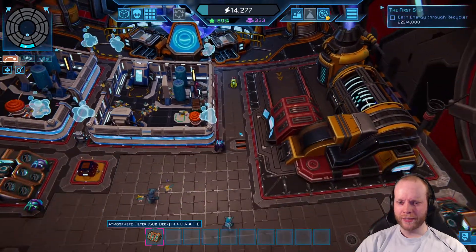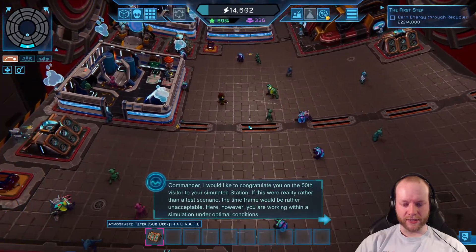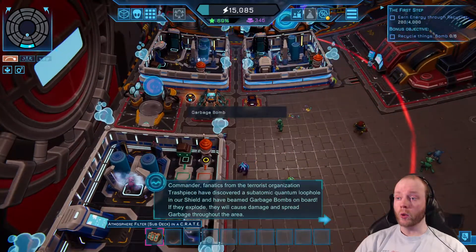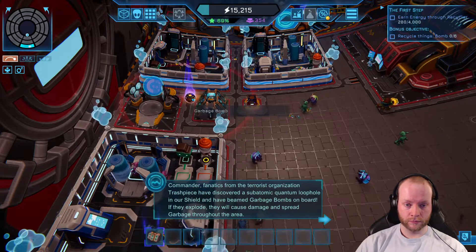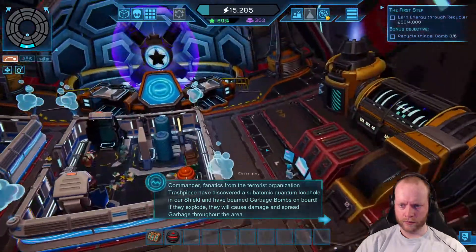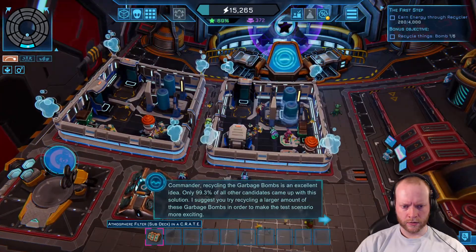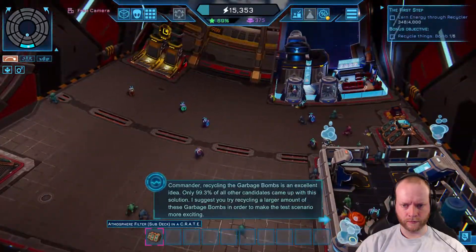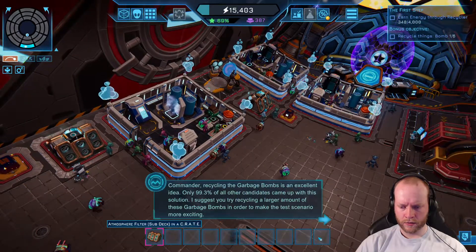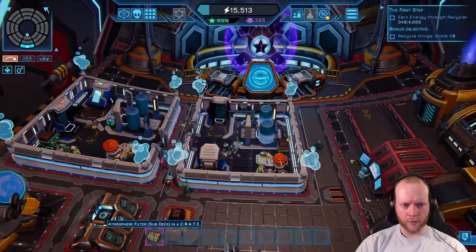We hit 50 visitors. Then fanatics from the terrorist organization Trash Beasts have discovered a quantum loophole in our shields and beamed garbage bombs on board. If they explode, they'll deal damage and spread garbage. The narrator says recycling the garbage bombs is 'an excellent idea' — only 99.3% of all other candidates came up with that solution. Are there more bombs around?